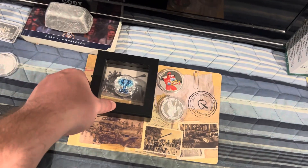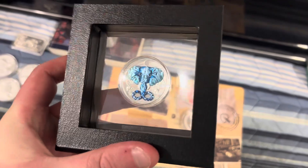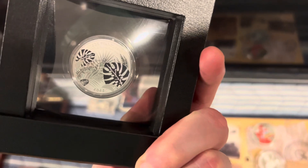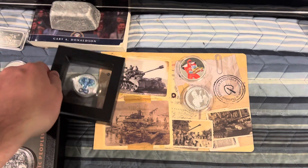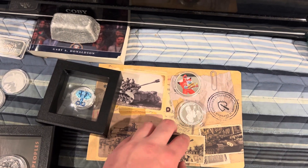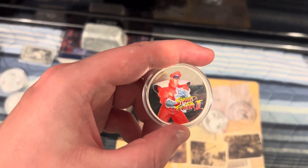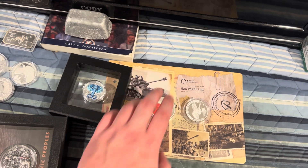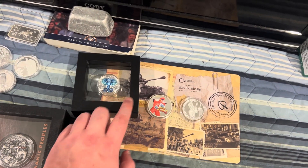Over here we also have another option for you guys. This is the Be Great Elephant with crystal eyes — here's what it looks like on the back, pretty cool piece. We've got the one ounce M26 Pershing tank with all its information, and coming with those two pieces is a Street Fighter one ounce piece as well.